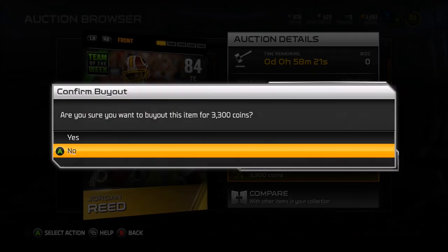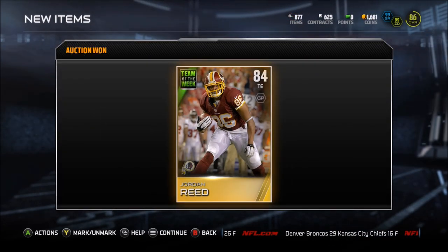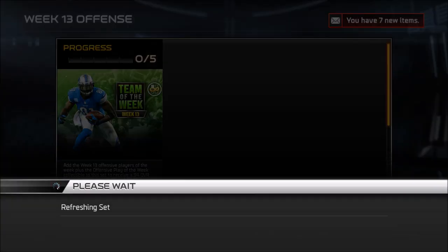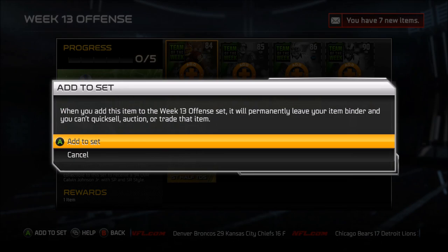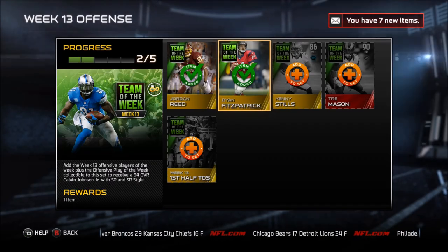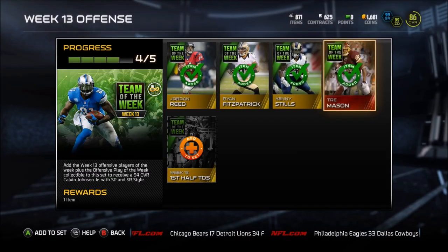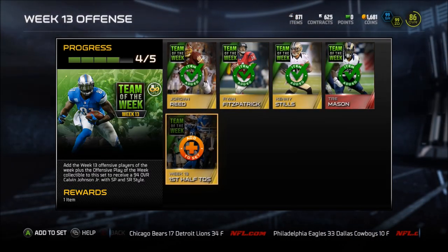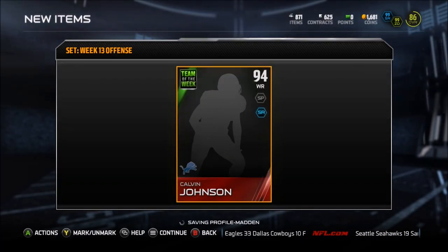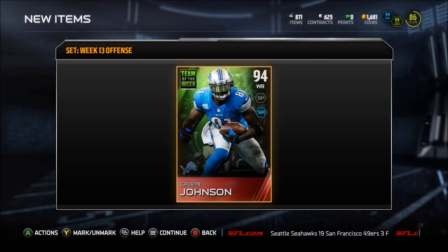If you watched my last pack opening - that bundle opening for the Cyber Monday and the Game Changer - you would have seen that I got the Trey Mason 90. I'm going to get out some gameplay with him. I don't really use my outside receivers; I'm more of the tight end, slot receiver, running back on my offense as my base. That's why today I'm going to do more of a highlight video instead of three full gameplays.